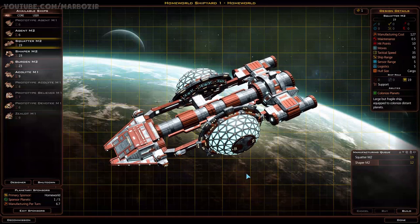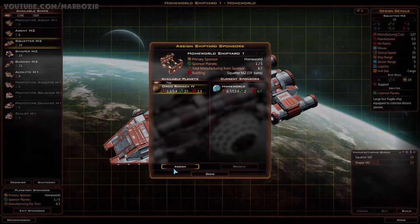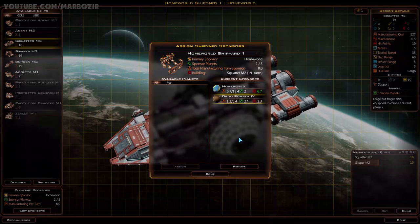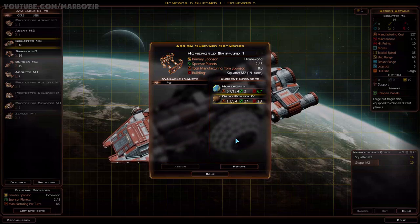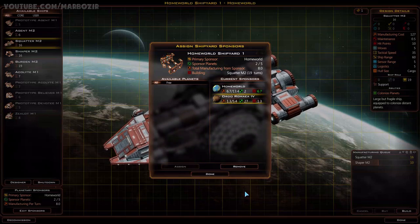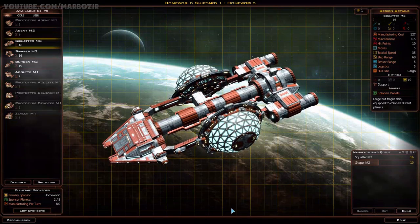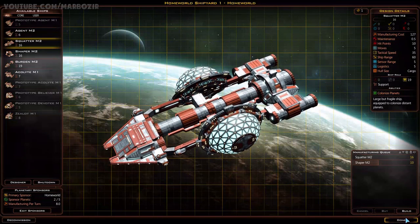I should also assign my second planet as a sponsor here. I won't get a lot of production from this planet because the distance penalty will be pretty bad - 52% distance decay penalty. But this is my only shipyard at the moment, so I might as well assign that planet anyway. It did save three turns, so it's not terrible.